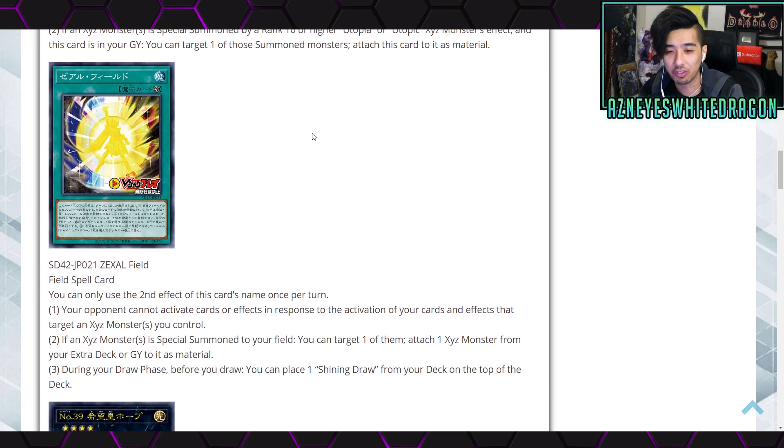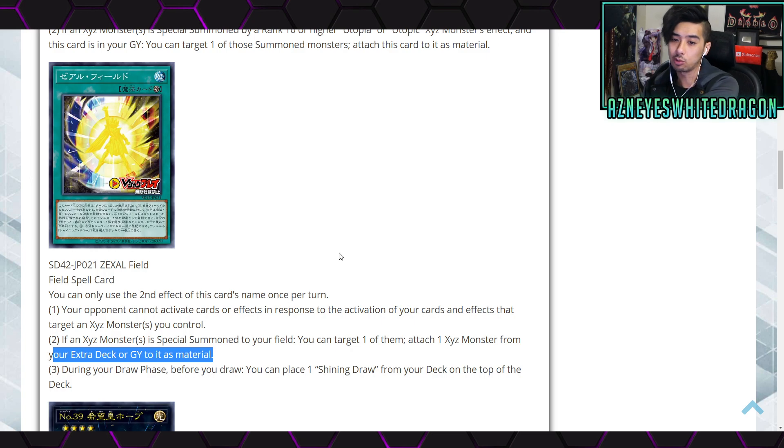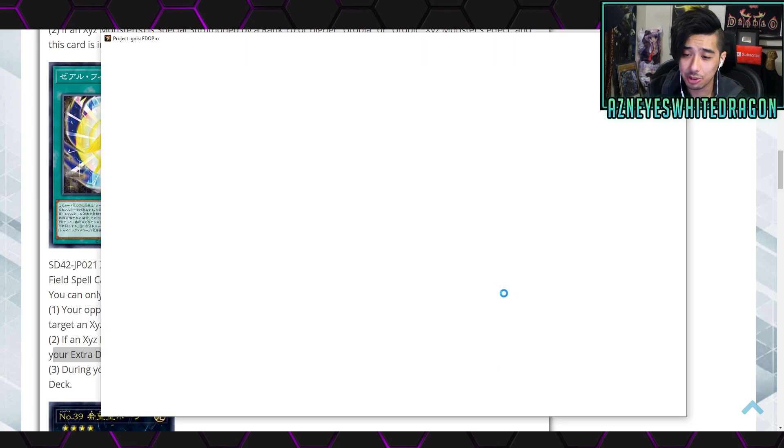Next is Zexal Field, a Field Spell. The first effect is: your opponent cannot activate cards or effects in response to the activation of your cards and effects that target an Xyz monster you control. The second effect is: if an Xyz monster is special summoned to your field, you can target one of them and attach one Xyz monster from your extra deck or graveyard to it as material — great for recycling. The third part: during your draw phase, before you draw, you can place one Shining Draw from your deck on top.